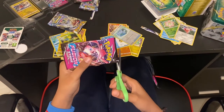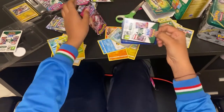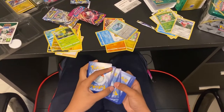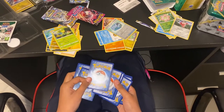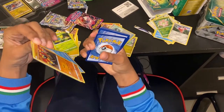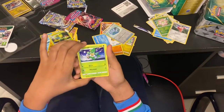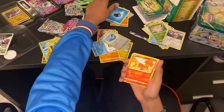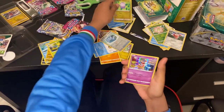We have another Fusion Strike pack. Let's see what we got here — a holo card! Oh, we have Simisage, a Flareon, Darmanitan, Energy, Wobbuffet, Chansey, Zigzagoon, Mankey, Klonter, a Gumi, and a Deoxys.